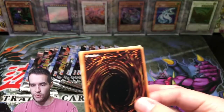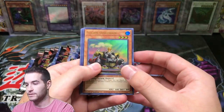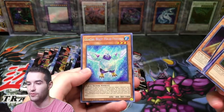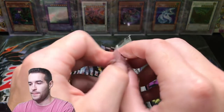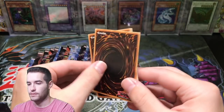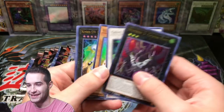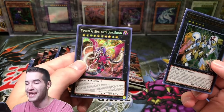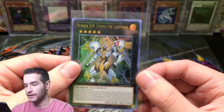Here we go for the Utopia. Steam Synchron, Invoked Elysium, Kwaki Mirror Dragon, Ra's Disciple, Glacial Beast Polar Penguin. Next pack — Number S39 Utopia Lightning and Chaos Number 92 Heart Earth Dragon. So there's another Utopia Lightning — that's pretty sweet.